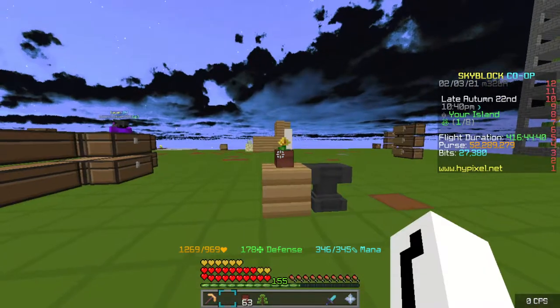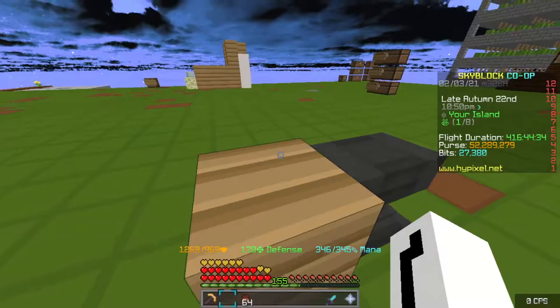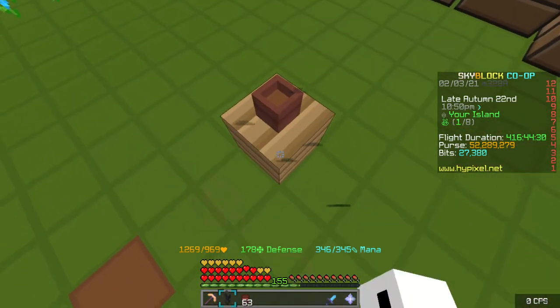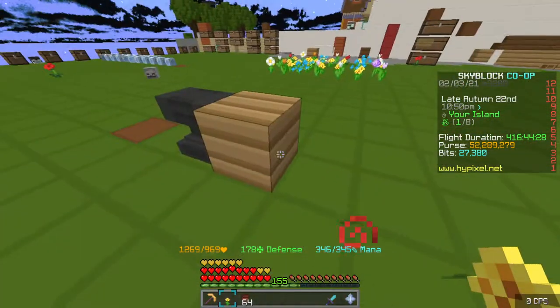It's so weird. Because depending on where you stand, it changes what it is. See, now it's a dandelion. If you break it, you get the dandelion. I cannot tell you why this works this way. I really can't. I'm kind of dumb. Those are dandelions again. My server's really laggy, dude.